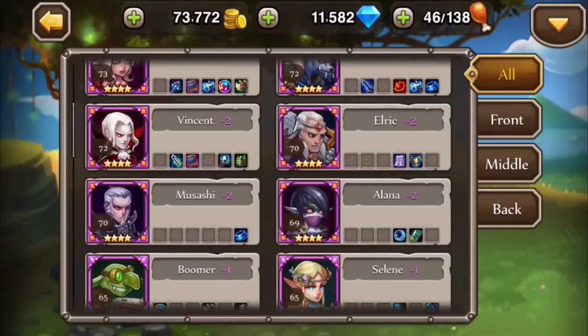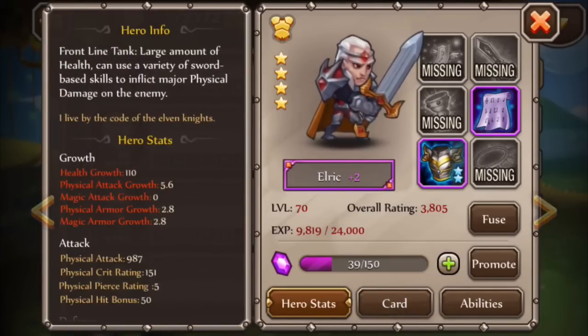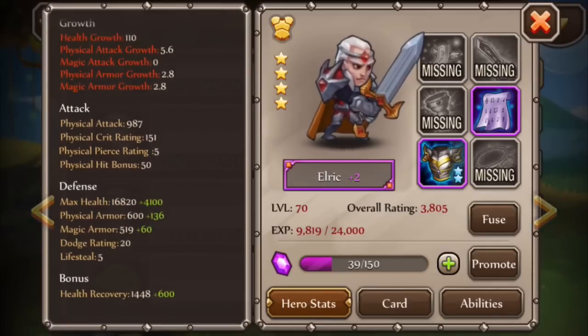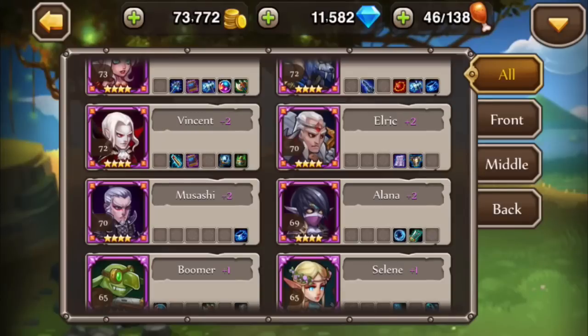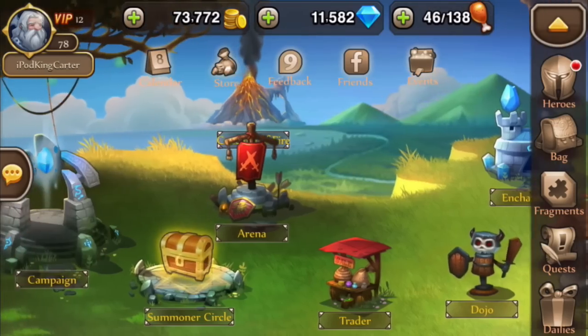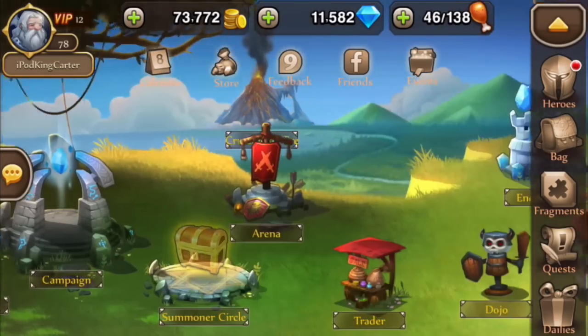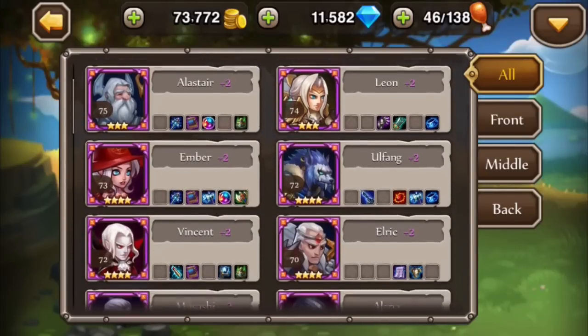Elric takes damage and gives damage. Let me check out his hero stats - max health is plus 4,100. Once he gets to a high enough level he gains a lot of health and can take a lot of shots. He can dish out damage too, but his damage output just isn't that crazy to me. I definitely want to show you guys that.